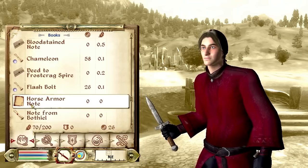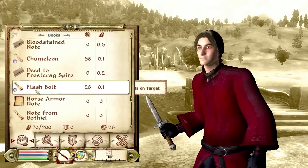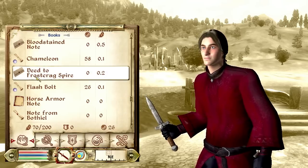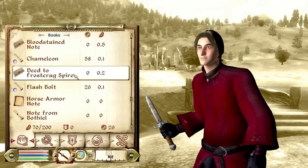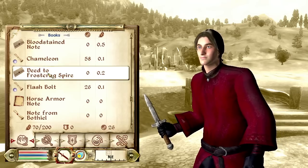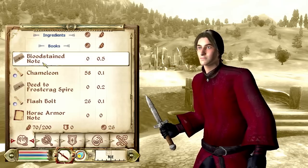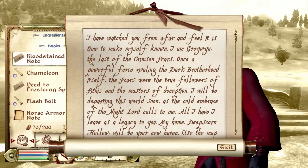Some of you might not recognize these items. I have the Horse Armor note — that's part of one of the downloadable contents from Bethesda. And Frostcrag Spire, which is a mage tower that's going to be most likely my home for this character. I'm not too sure about the bloodstained note, let me check it out real quick.